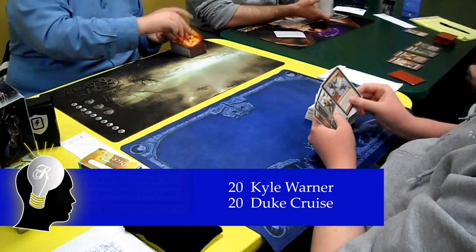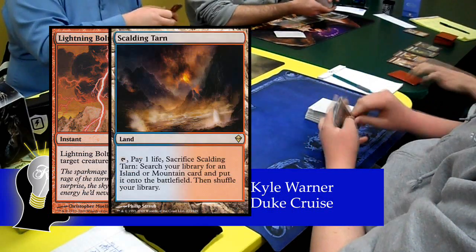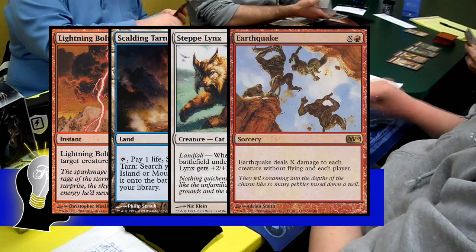Duke's opening hand was a Lightning Bolt, 3 Scalding Tarns, a Steplinks, an Earthquake, and an Arid Mesa.